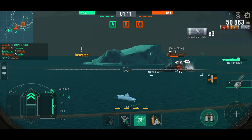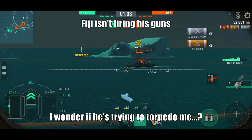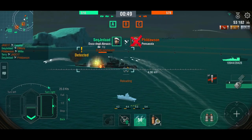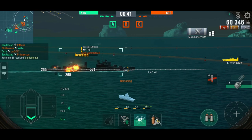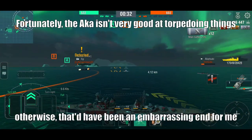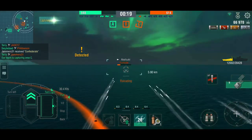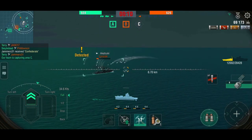Sticking with HE but we hit the cap timer so switching to AP — we don't have time to deal with the Fiji through fires alone, especially since he just damage-controlled. We're getting close enough for AP to do devastating work. The Fiji has torpedoes so I'm turning around now — AP just does more damage here. Did he just torp? Where are those torpedoes — pull the wheel. Oh, there's a destroyer right behind me — I didn't see the Akatsuki! Too focused on the Fiji, but he's the last enemy and I've got 15 seconds. That should do it — 10 seconds — there we go!